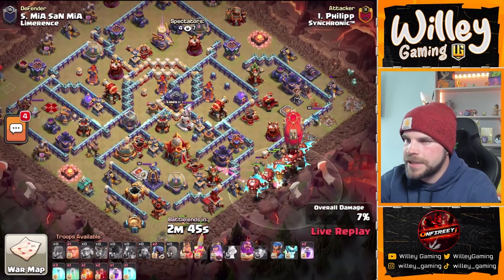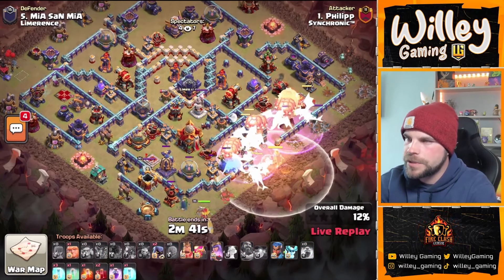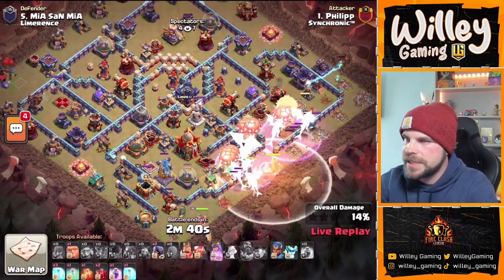A little bit of funneling on that right side. E-Dragons down the middle. Queen in from 6 o'clock. Opposite an early Warden's ability. Double Rage — typical E-Dragon approach. Defensive Rage on the top side of the base going to be raging up that Multi-Archer Tower. A couple of E-Dragons into the core, a couple of them drifting down to the bottom to help get through the Monolith.